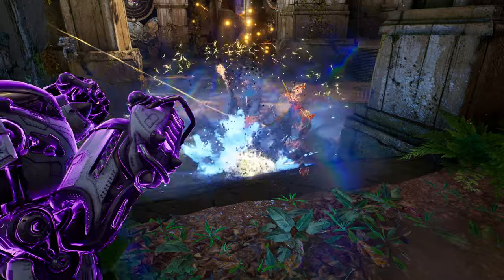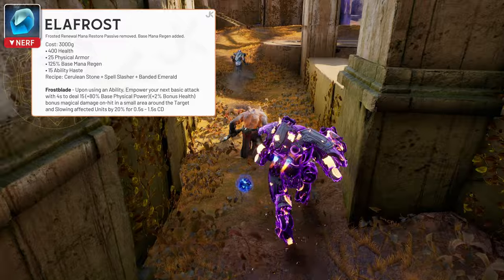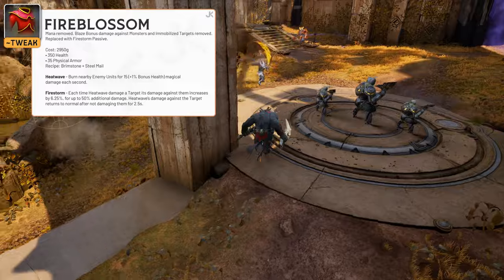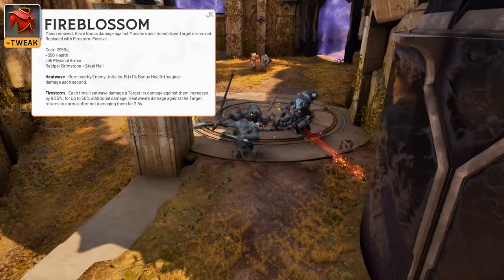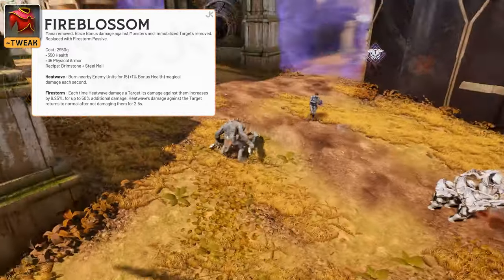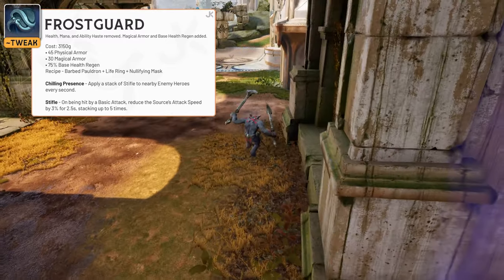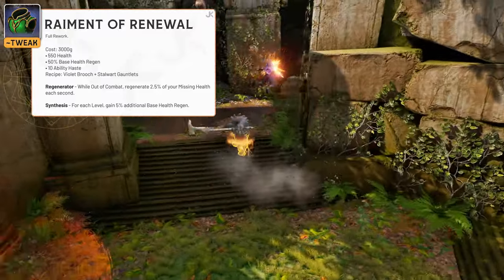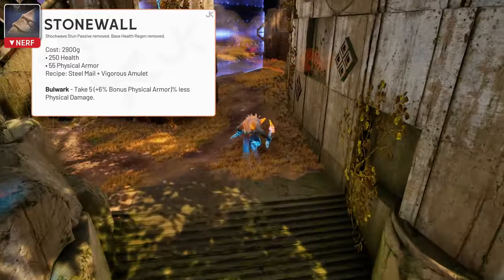Tank items receive some interesting changes in patch 0.18 that give them more options of survivability and damage. Elifrost no longer restores mana in its passive, but receives some base mana regen as a core stat. Fire Blossom doesn't provide mana anymore either, and loses the bonus damage against monsters and immobilized targets — instead, we have a new Firestorm passive that increases Heatwave's damage by a percentage every time you hit the same target with it, with the additional damage falling off after a few seconds. Frost Guard received a lot of changes with its health, mana, and ability haste removed, being replaced by magical armor and base health regen. Raiment of Renewal got a full rework that gives you a passive heal out of combat, and it will also increase your base health regen by 5% for each level. And finally, Stonewall no longer has its stun passive, and it did lose its base health regen.